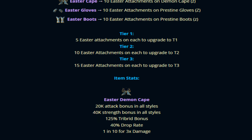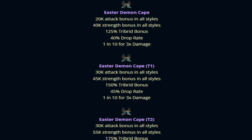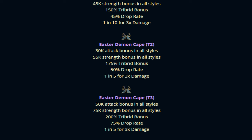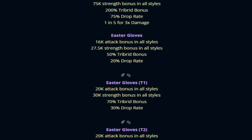There are also a bunch of different tiers — tier one to tier three — which require Easter attachments to upgrade. The stats are incredible: the Demon Cape at tier one gives 20k all bonuses, 40,000 strength bonus, 125 tri-break bonus, 40% drop rate bonus, and a 1-in-10 chance for three times damage. Upgrading to tier three gives a 1-in-5 chance for three times damage, 50,000 attack bonus, 75k strength bonus, 200 tri-break bonus, and 75% drop rate.